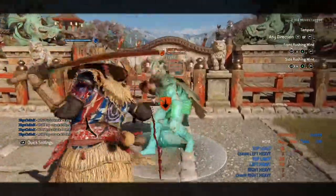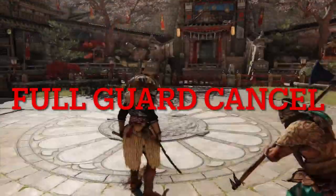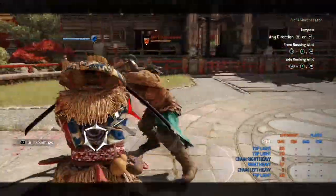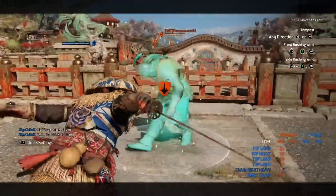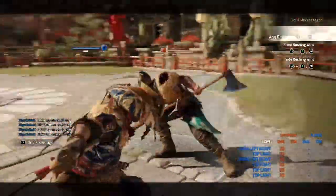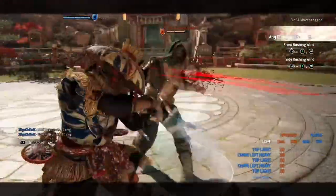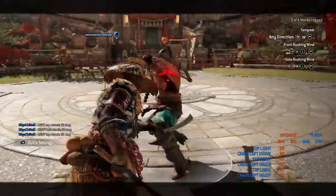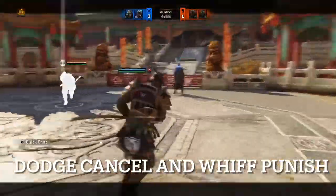No matter what is thrown at you, you can full guard as long as it's not an unblockable or bash — for this character at least. There's also the full guard cancel, which a lot of people don't know about. As you can see, you can do stuff like that and in a situation where you're supposed to be caught, you're not — you're right back on offense and can't be punished. The game forces you to know the correct punish, which would be a guard break. If you don't do that and try to guard break, you can't — so you have to actually know what you're doing to use and beat these things.